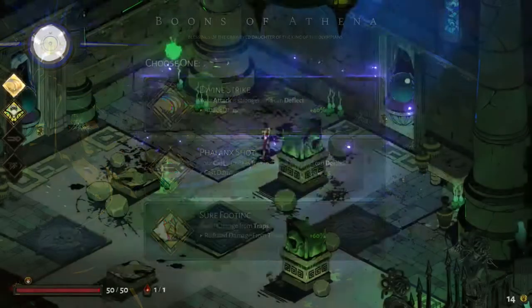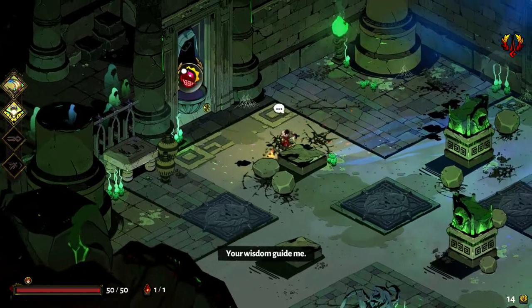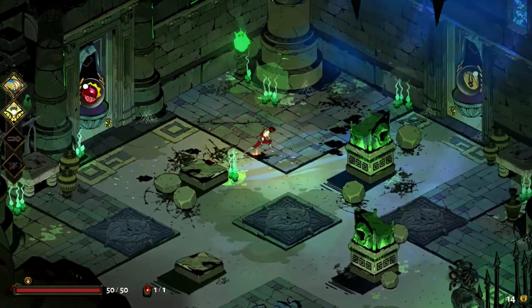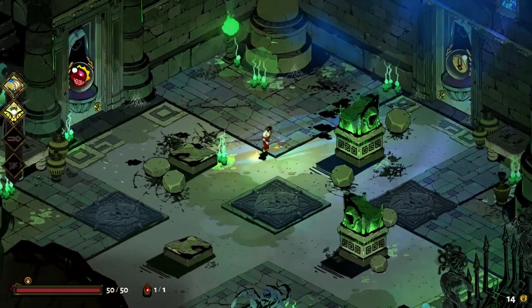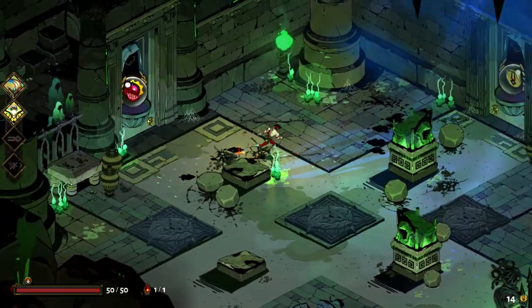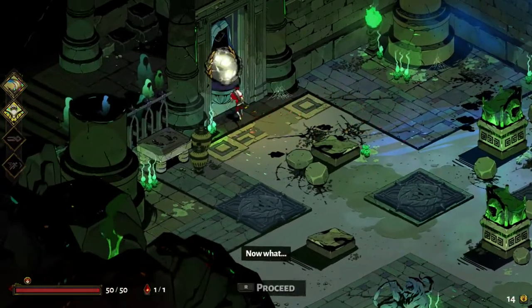We'll go again with attack is stronger and deflects. The coin would be good, but I'm gonna go with the Palm of Power so I can increase my Thunder Strike.